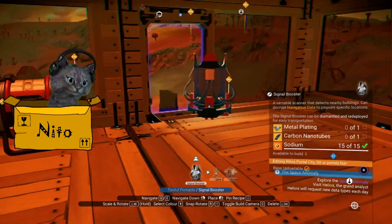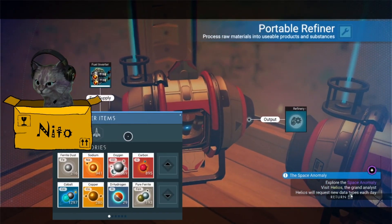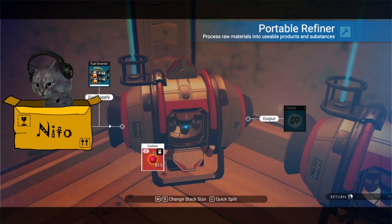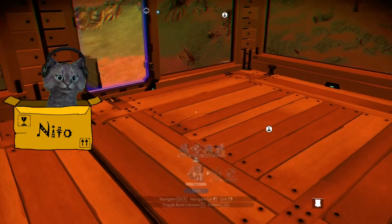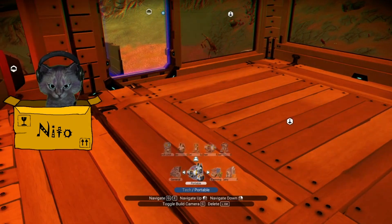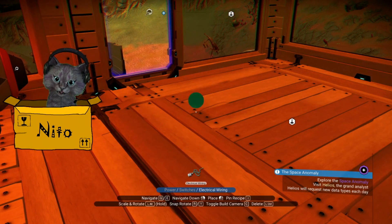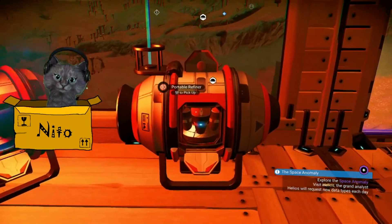We were going to make a signal booster — we need metal plating and carbon nanotubes. But first let's make some condensed carbon; I think we need some of that. We'll put about 400 in here. What else do we need? We need farming power — biofuel. I don't have magnetized ferrite, so let's make some of that.